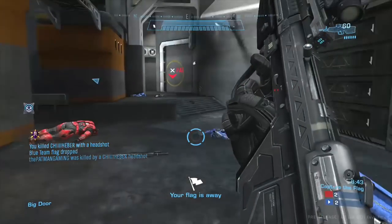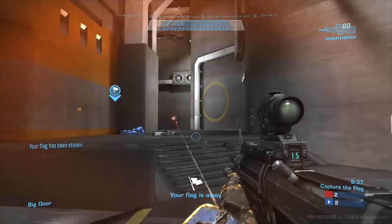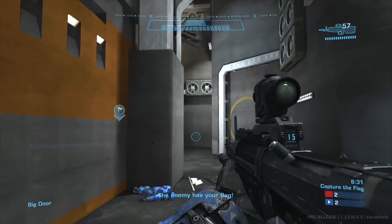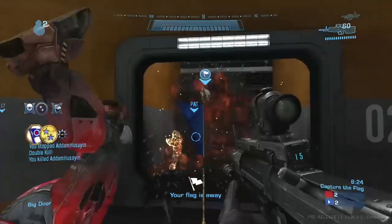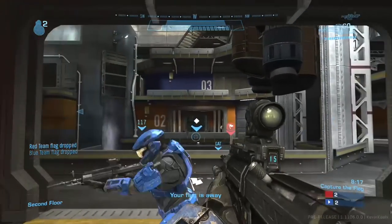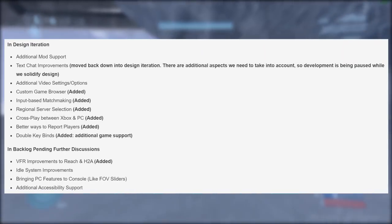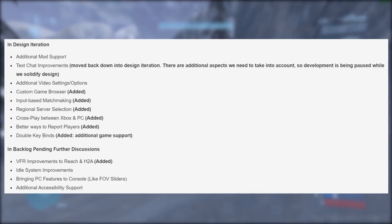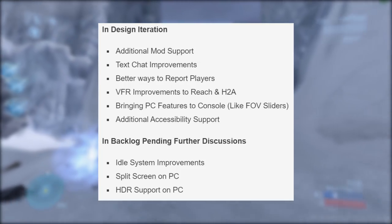Compared to last month, bringing PC features to consoles and additional accessibility support — things like colorblind options — were newly added. They don't specify beyond FOV sliders exactly what additional PC features will come to console, but I'd assume possibly higher frame rates as well if the Xbox One X can push beyond 60 in these games. Looking back at previous development updates, features like custom game browser and cross-play were added into the InDesign phase in May, and three months later they're now in active development.